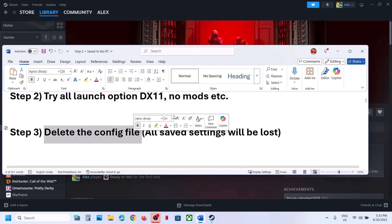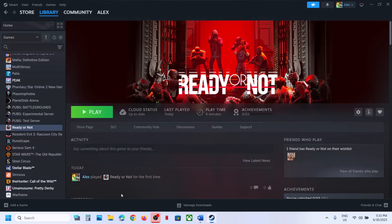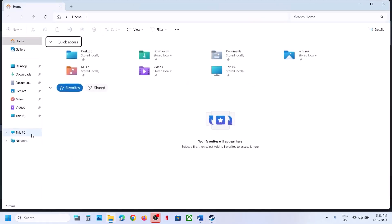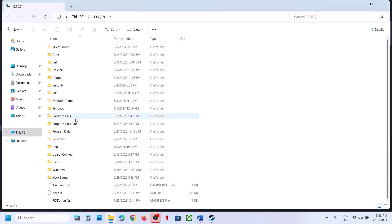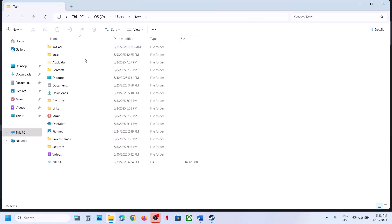The next step is to delete the config file. Before you delete it, be aware that all saved settings will be lost. To delete the config file, open File Explorer, go to This PC, open C Drive, then open the Users folder and your username folder, then open the AppData folder.